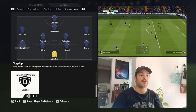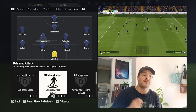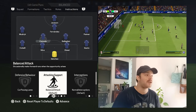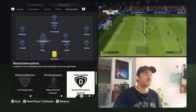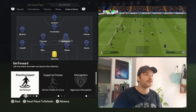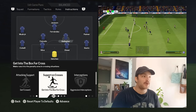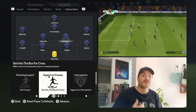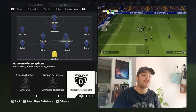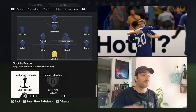Moving into midfield, we've got Caicedo — he's going to have a balanced attack, sometimes advancing further forward, but his main role is being the DM, protecting the back four, getting in the way of the opposition's build-up. Normal interceptions are set — you don't want him aggressively chasing the ball too much. He's set to stick to position and cover the wing. As for Conor Gallagher, he's set to get forward, almost playing next to Enzo Fernandes at times, but starting as a deeper player in the build-up. He will advance into the box — he's that extra midfielder making runs into the attacking third. Aggressive interceptions are on for Gallagher; he brings pace, power and energy. His defensive position covers the wing and positioning freedom is set to stick to position.